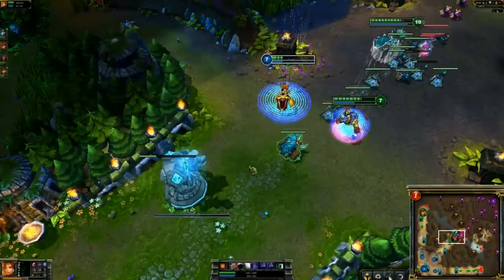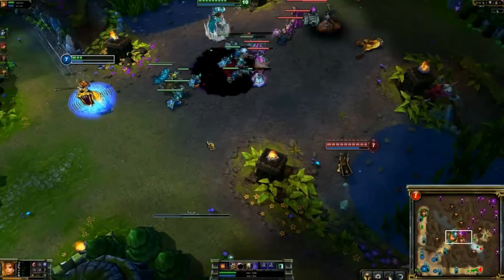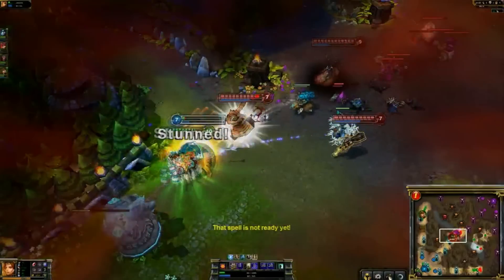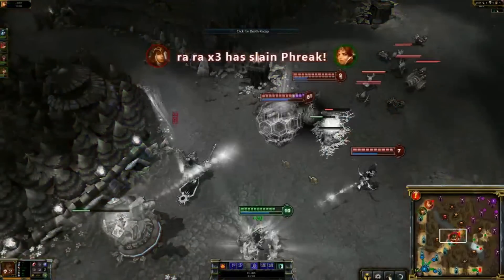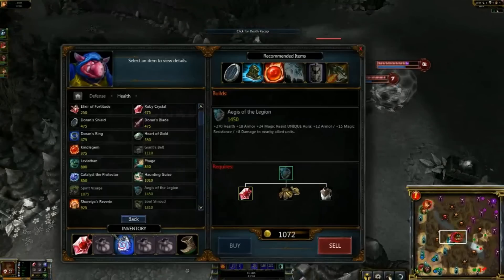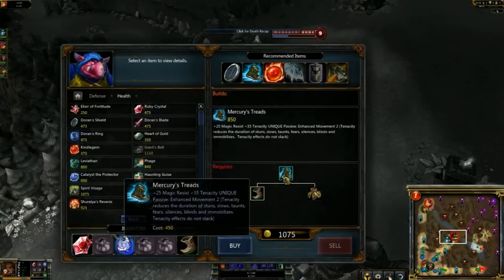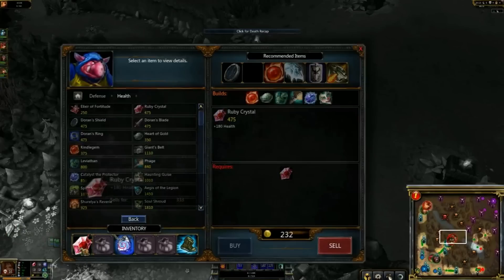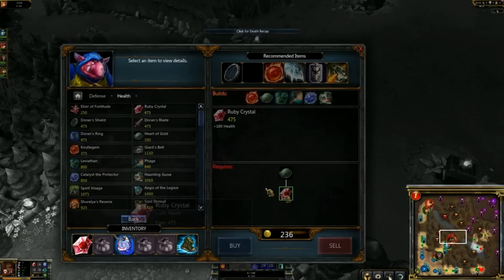Morgana coming in from behind — we're going to try to save the lane together with Ash. Ash probably going to try to put some volleys out. Oh no — that was not the position to recall. I keep doing that too, recalling in really dumb places where people just catch me. Kind of silly to do that. Normally I'm supposed to leave in time and not die.